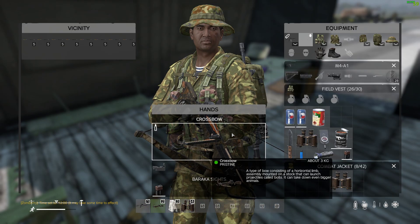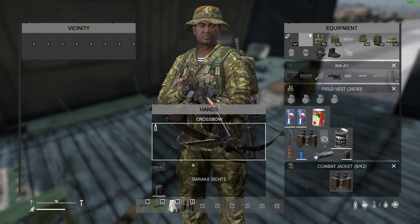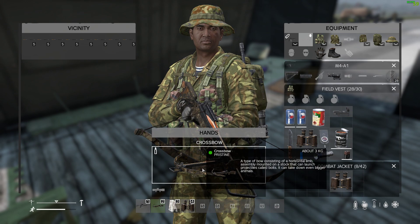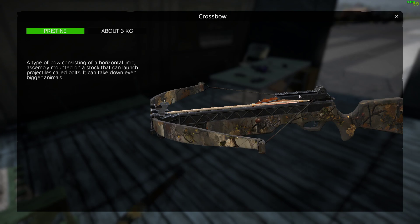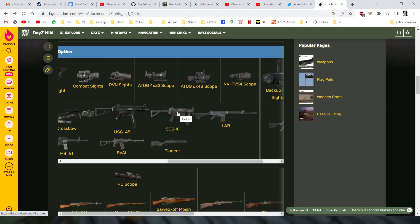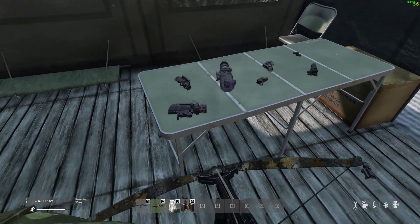The thing to remember about the Crossbow is that it has a rail on it — let me take this sight off so you can see it. You can probably just about see the rail there. So it has a rail, meaning it takes the NATO type scopes that would go on things like the M4, the LAR, the SG5K, and all that sort of stuff. If we go to this little table here you can see them in action.